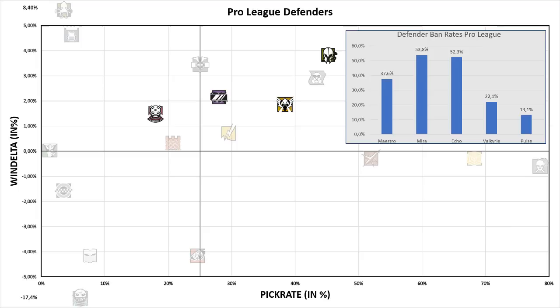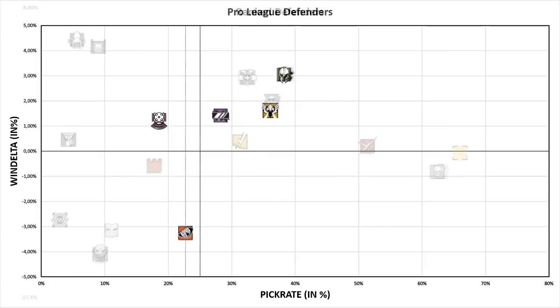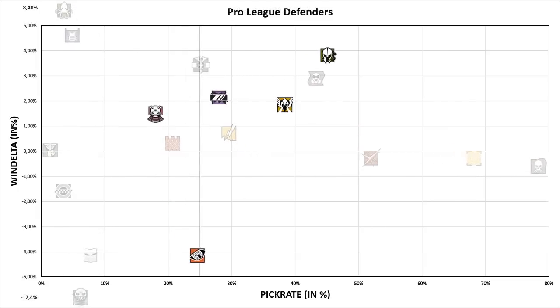Now the reason I didn't show Pulse earlier is because he doesn't fit into my narrative — just kidding, here it is. His pick rate also increases, but his win rate takes a pretty deep fall. Like with the Alibi situation, I don't really have a good explanation, and for me and probably a lot of other people this is a really surprising result, because a lot of teams value Pulse very highly.